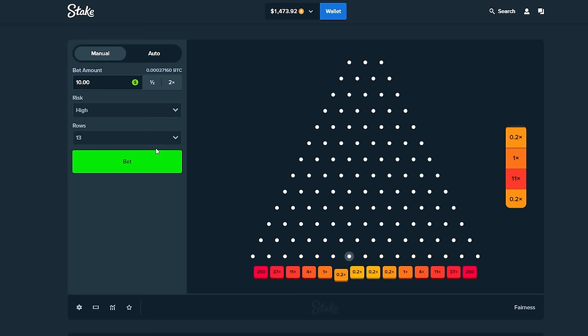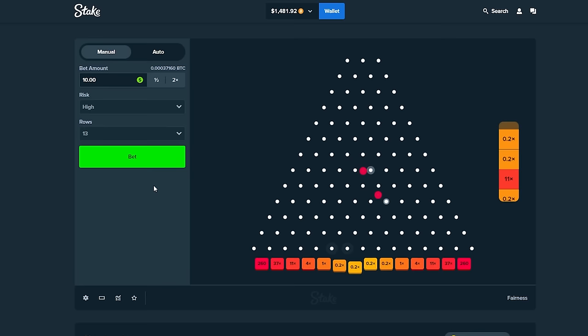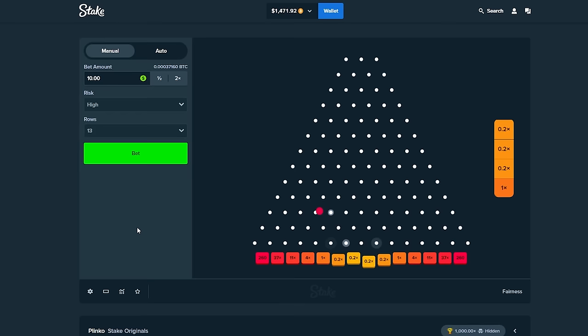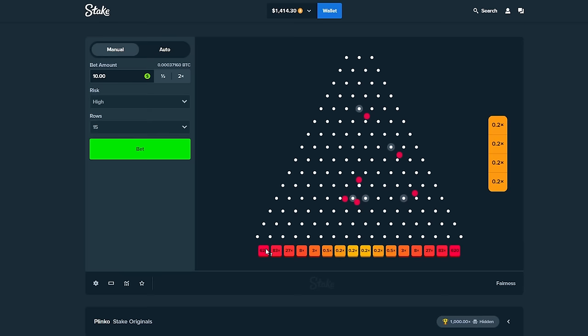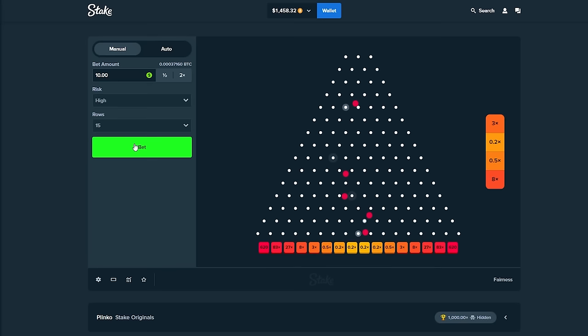If we somehow hit this 260x, we're going to be up a ridiculous amount. 11x again — nice. We're getting close to even, we're down $135 right now. Let's spam a bunch of 10s on this. We'll take the 11. What I'm going to do now is take an even bigger risk — I am going up to 15 rows. We've got a 620x potential. If we hit this, that's a 6.2k win, which is going to do incredibly well for this YouTube title. I wouldn't mind a quick 83x to get me into that beautiful profit zone.